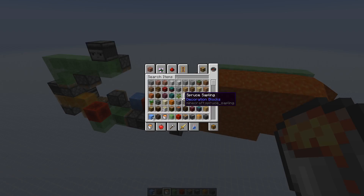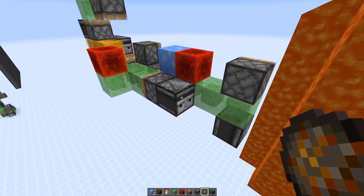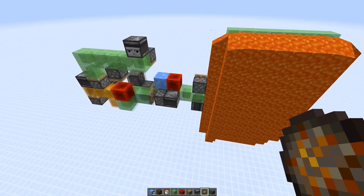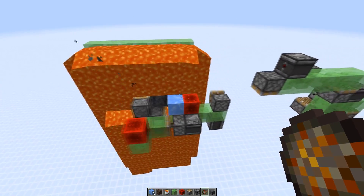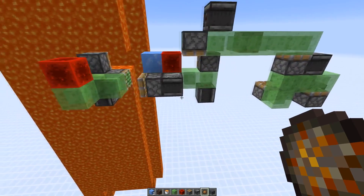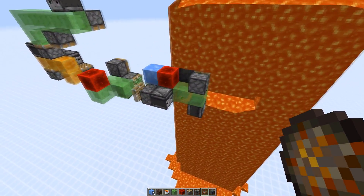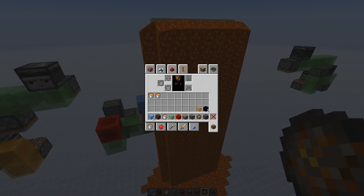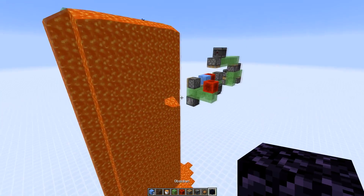Now we need to get a fire charge to launch the flying machine. Place it against the observer here and — hopefully if you've done everything right — this should be working. Looking good so far. There's the other side as well.